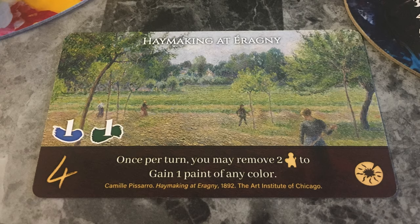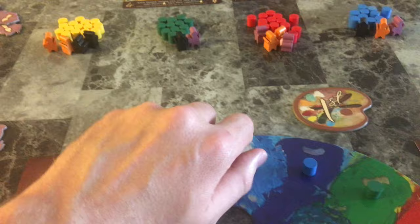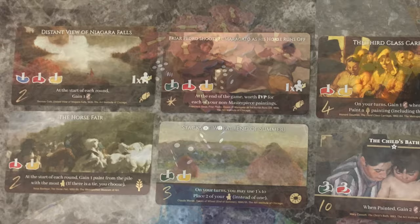During any point on your turn you can use powers on paintings that you own, including a painting that you just got this turn. After all players have used their dice, everyone will start a new round by passing the first player token, rolling all their dice again, and start taking actions.